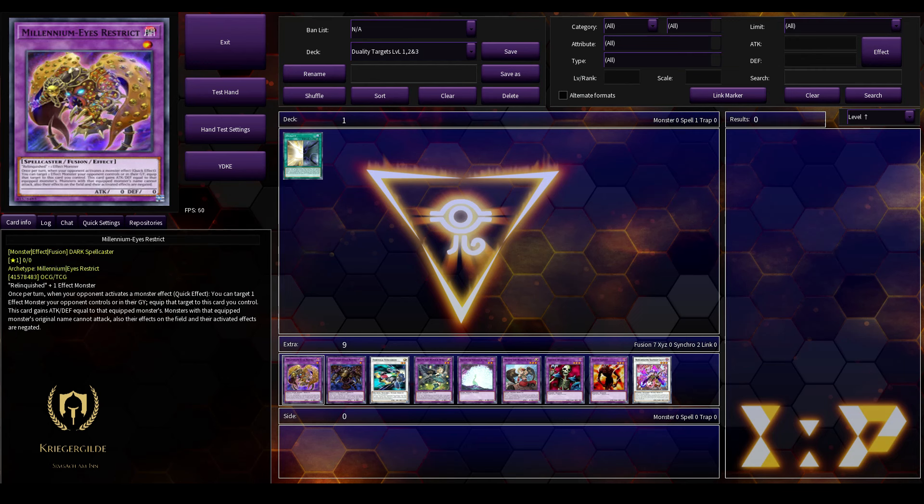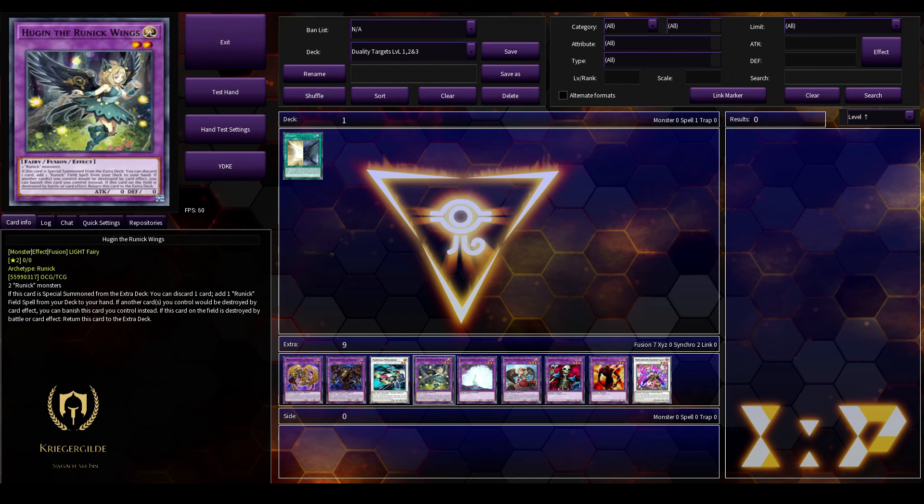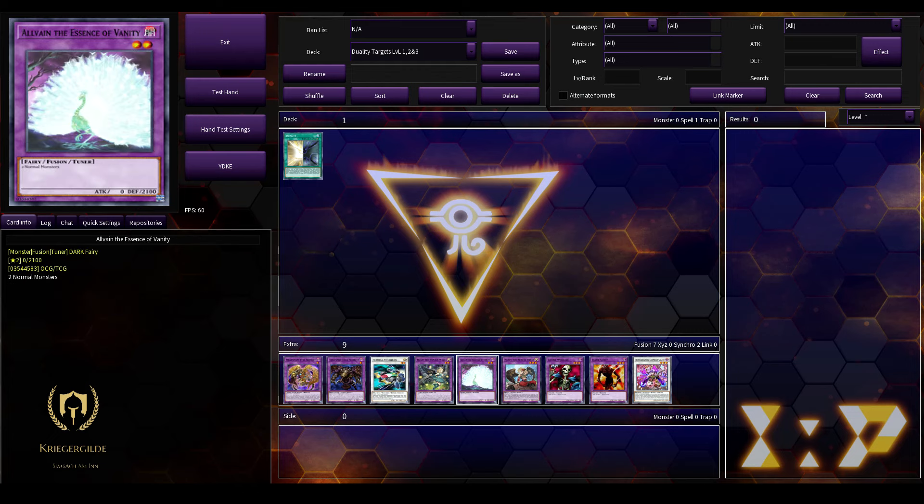For level 1, we have 2 Pegasus monsters. Level 2, there is only 1 Synchro Monster available that you can cheat out via Duality — that's Formula Synchron. And 2 Fusion Monsters: Hoguen the Runic Wings and Allwain the Essence of Vanity, if you want to cheat those out.